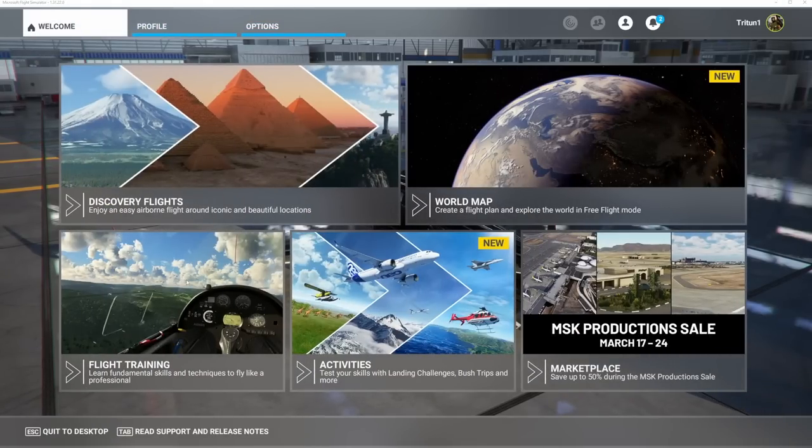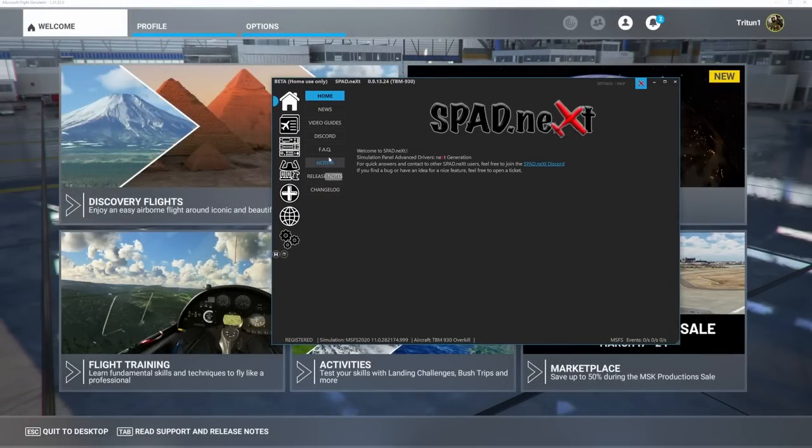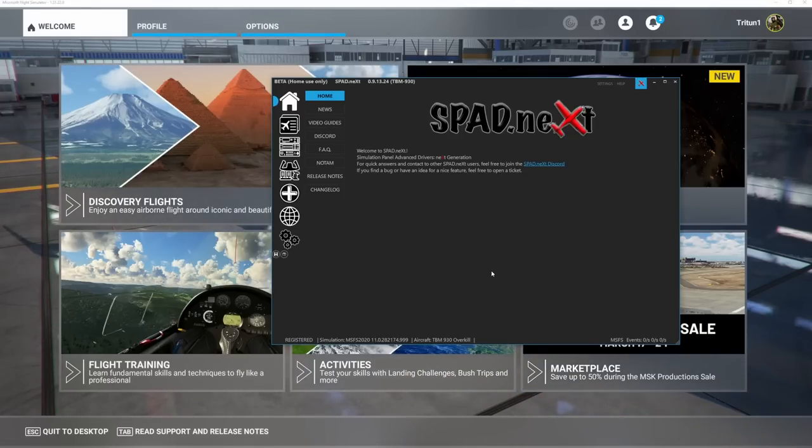So what I'm going to do today is talk about why I still use SPAD and show you the benefits of doing so. I'm going to show you how to set it up from a beginner standpoint — you've just purchased it. At the end of the video, I'll give you my recommendations on which version to purchase based on your needs. We'll also talk about the Class Echo and the Class Echo Mobile, which are extremely powerful devices that require SPAD Next.